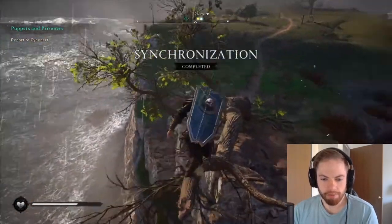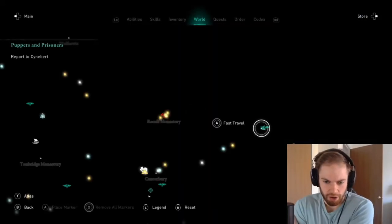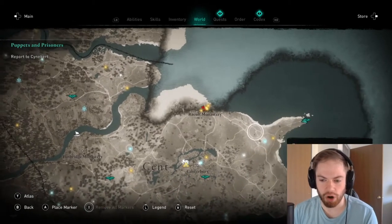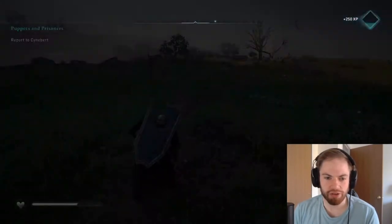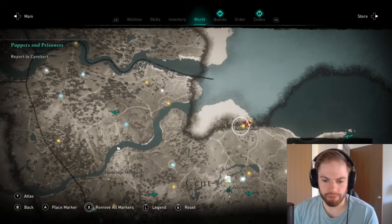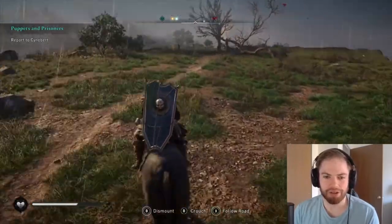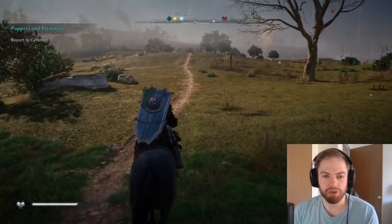We're getting right up here towards the tippy top — right where we want to be. Synchronize! Awesome. So we just did that. We're not going to do the assassin fall because when it opens up there's nothing really over there. We're going to head right here and get this raid underway. Let's head back over — there it is. We'll hop on our horse and head that way. It's about 1000 meters so we got a little ways to go. We'll get the raid underway because it'll give us more supplies for our homeland.